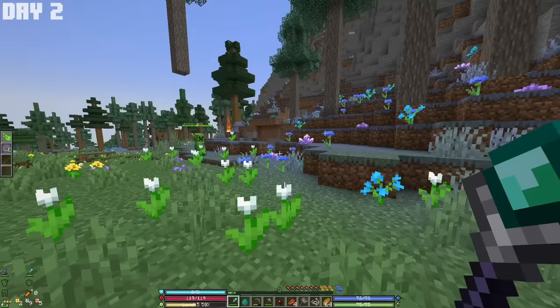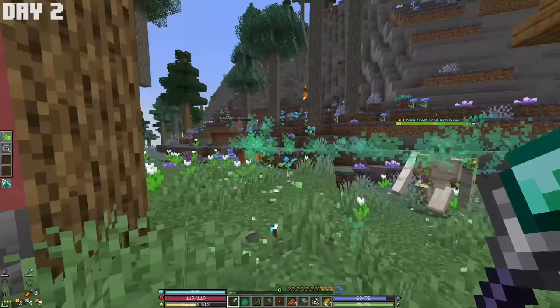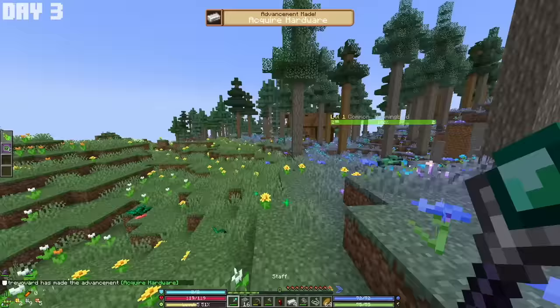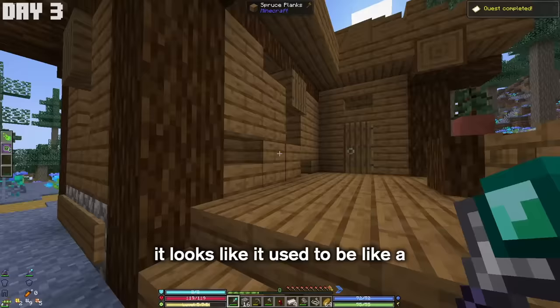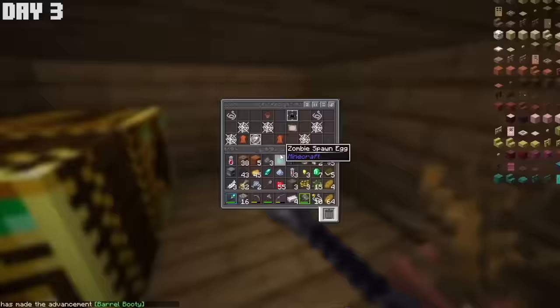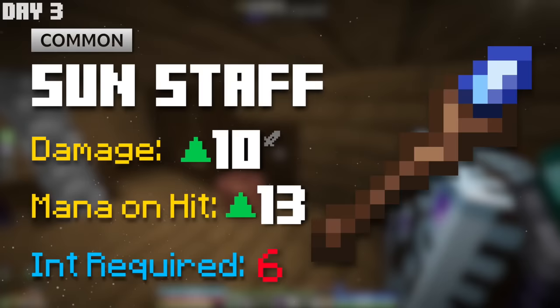When trying to test out my abilities on a creeper, I found out that the poison projectiles are homing, and they automatically targeted a nearby iron golem. I did not mean to attack the iron golem. Then I noticed a nearby house in the woods — it looked like it used to be a witch's hut. It turns out an illusioner still lived here, so my zombies and I dealt with him. After cleaning up and looting a few barrels, I found a miserable sun staff, only common rarity, but a slight increase in damage. My intelligence wasn't high enough to use it though, so I'd have to come back for it.